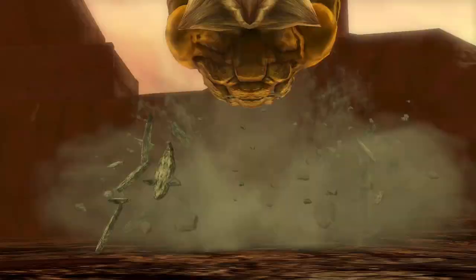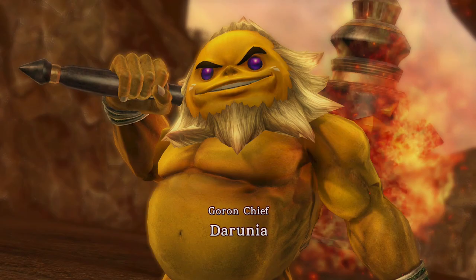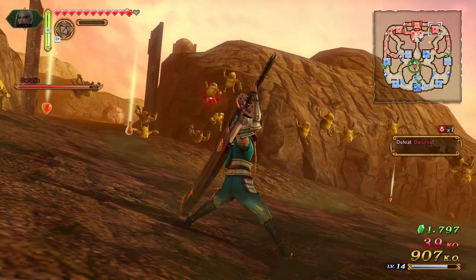Darunia, Darunia. Here we go — and we want to get Sheik over here too. Such a gentle person — but what happened? Darunia — he looks pretty awesome. Oh my gosh, Goron Chief Darunia. Let's — can I not switch? Oh, I can't switch right now. Oh my God, I thought I could switch. I can't switch — there's only Impa here. Why was Sheik here? Would Sheik be here eventually? Where's Darunia?